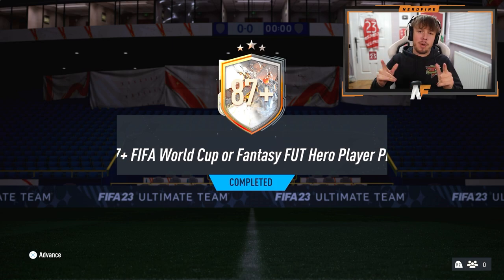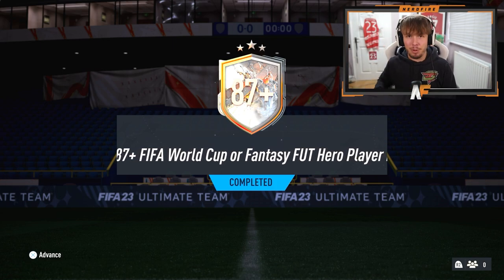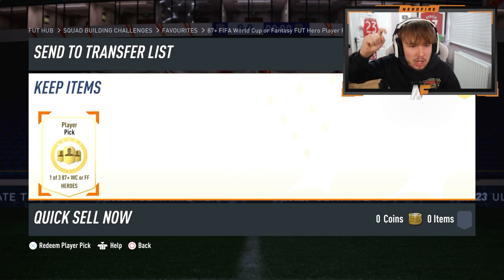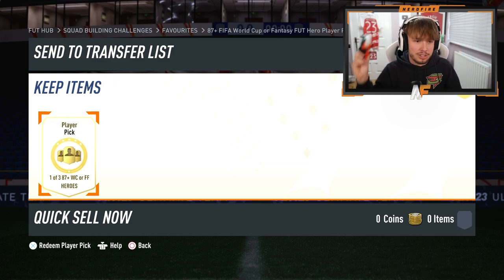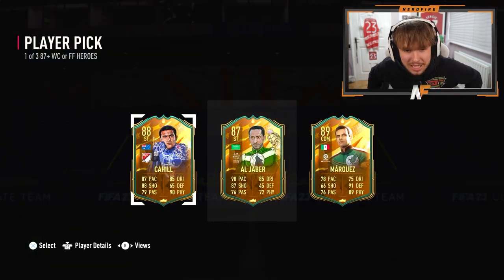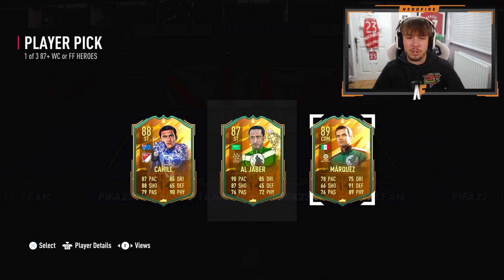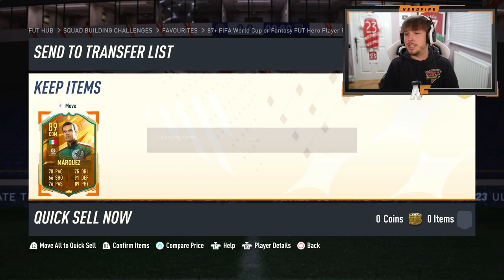EA Sports have re-released the 87 plus walkout fantasy foot player picks. We're about to open some - going with my account first. My last couple of these - I think we've had two of them repeated earlier in the week. We're not great. I'm pretty sure we didn't get a single dub. I don't even know if I saw a single fantasy foot hero. Hopefully EA can turn it around. My player pick is absolutely terrible - Cahill, Algebir, and Marquez. Marquez probably is usable but he has a better card. Algebir has an SBC card and Cahill - yeah, my luck recently has been terrible.